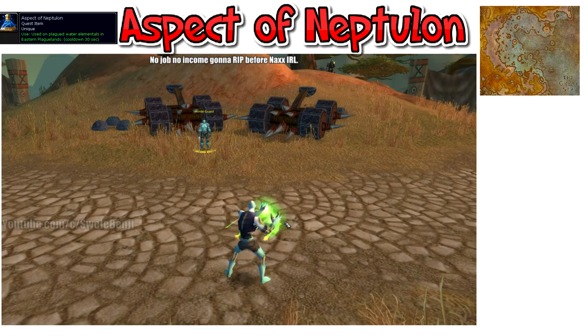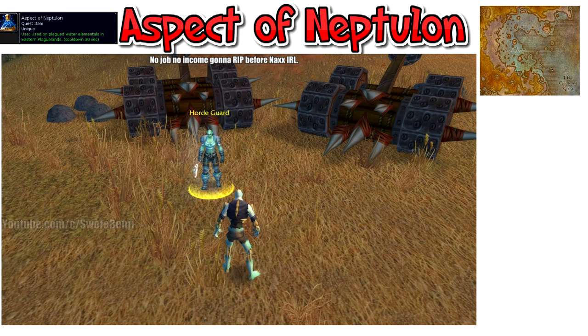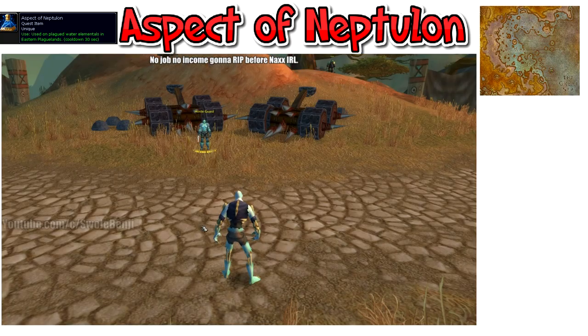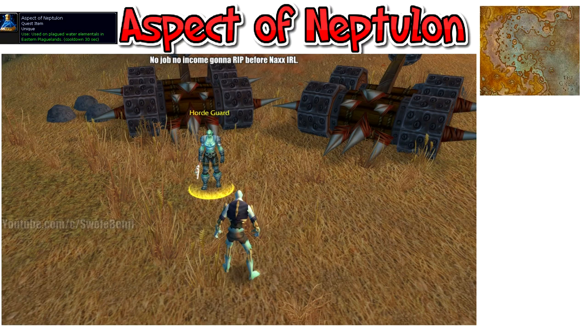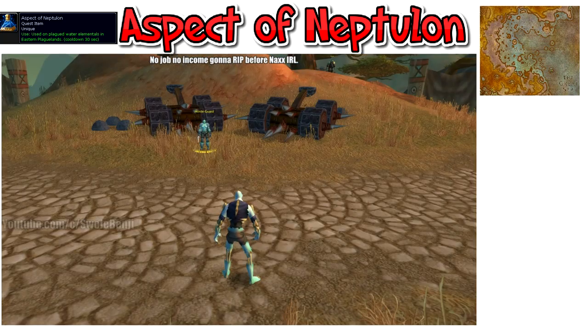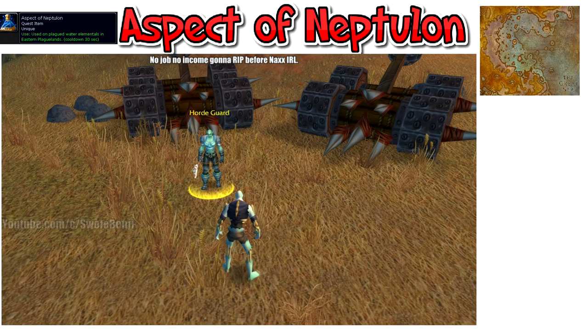The Aspect of Neptulon is a potion you can use over and over again every 30 seconds that shoots a fart cloud at whatever you target, then gives them a blue ominous glow for a second. It has a short range and the player will react as if they were hit with something. You can toss this on people and they might freak out. To get it, just go to Azshara and talk to Duke Hydraxis and pick up the quest Poisoned Water. Very simple.